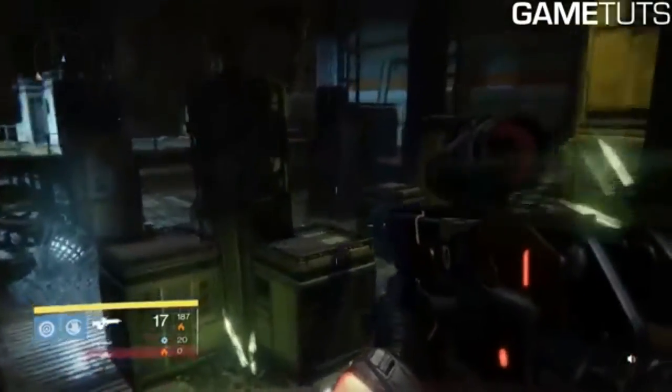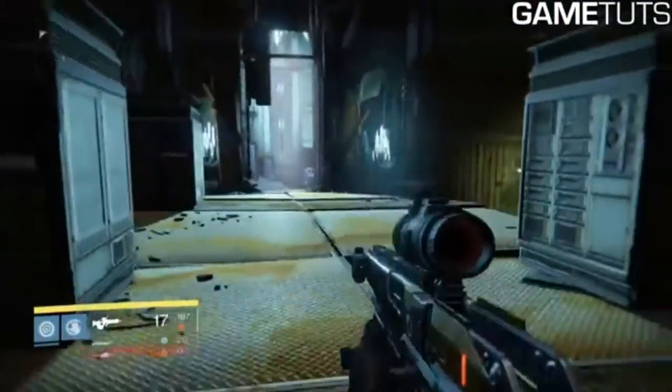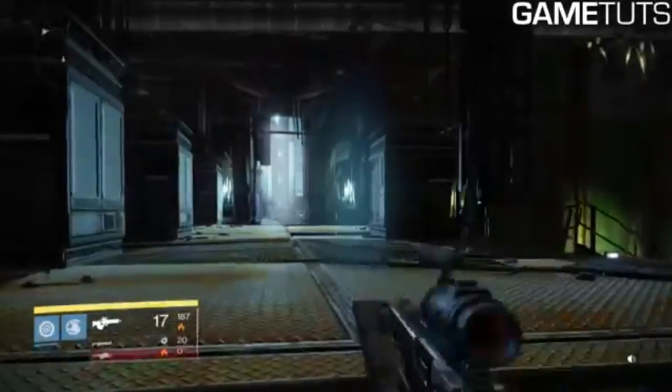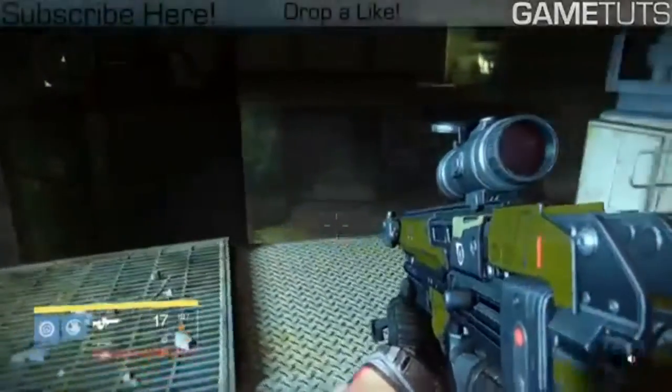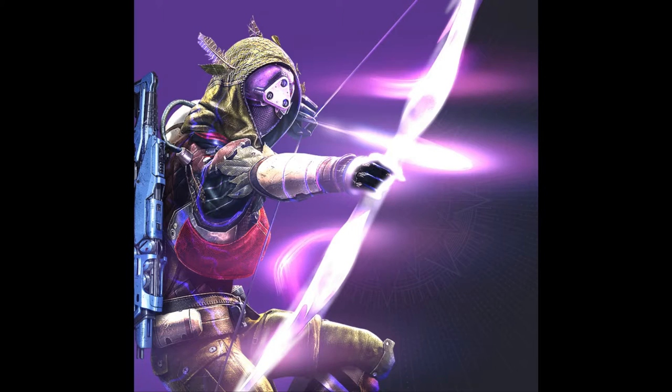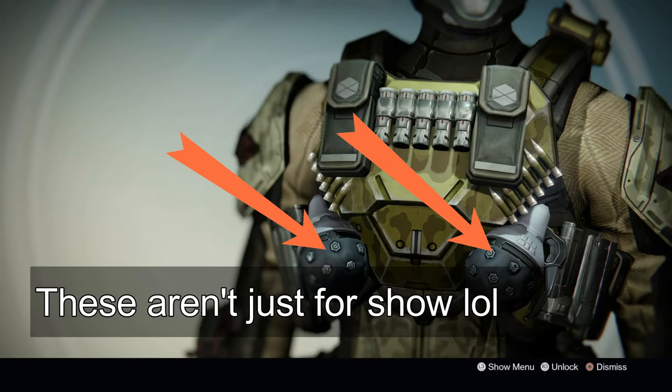I'd suggest bringing a Nightstalker Hunter, a Warlock, and a Titan — that's what I did. The Titan throws hammers at her, while the Nightstalker Hunter uses the tether subclass to slow her down. Pick whichever Hunter subclass tethers — I'm a Titan main so I apologize for not knowing the exact name. The Stormcaller Warlock absolutely drains her health. If you're a Titan with the Armamentarium chest piece, use it — it gives you two grenades, which is very nice. Then kill her and go back for the farm.